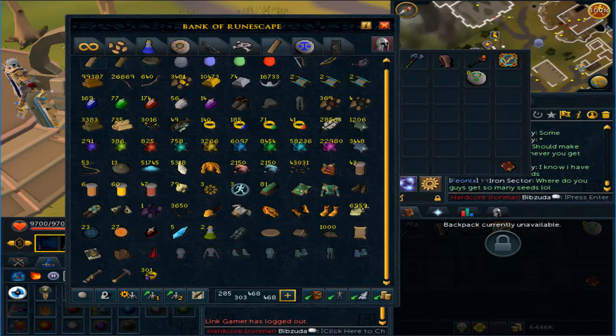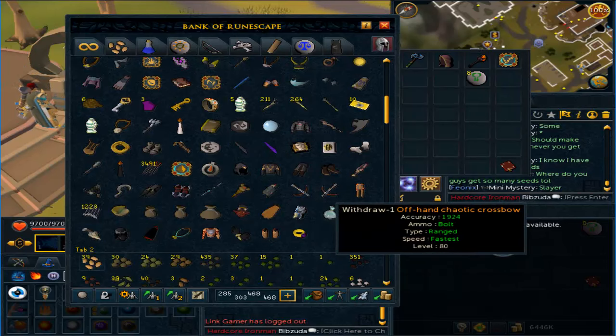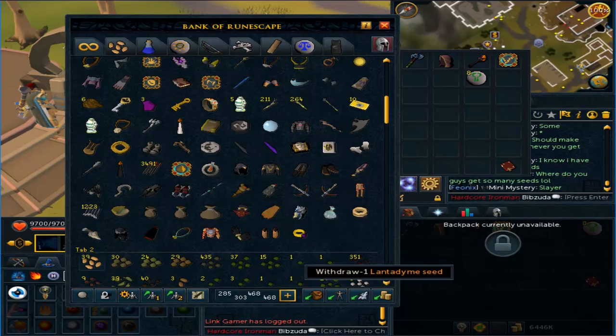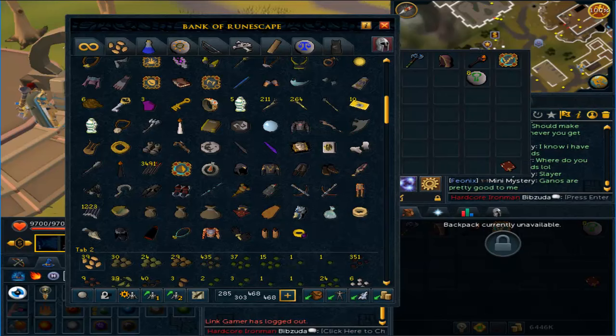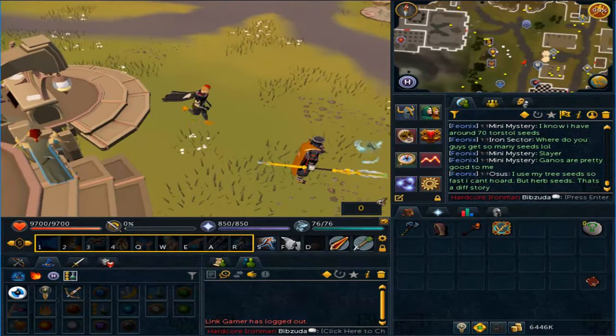I'm probably going to get this fishing rod-o-matic to level 5 and then disassemble that, and that'll get me the ability to use siphons. I can then augment my other items — my chaotics, my staff of light, my chaotic staff — and from there I can just siphon those instead of disassembling, so that will be very nice for my invention training.